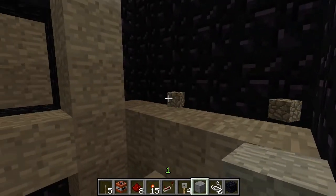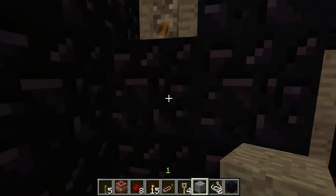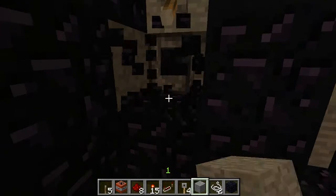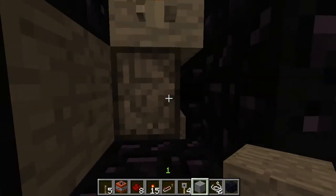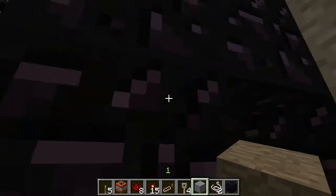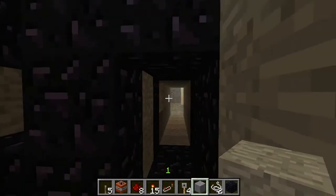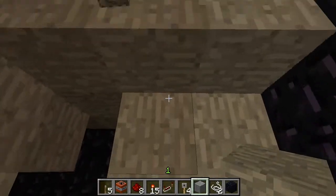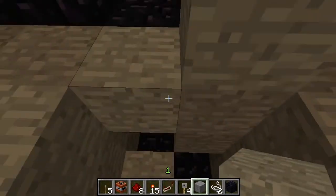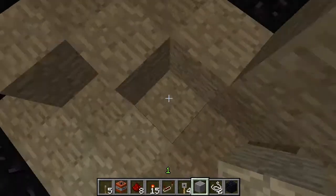Yeah, that's pretty much all there is to the tripwire trap. But you can get a little more advanced — like, for instance, we could rig these pistons that operate this door to it, so that when the person walked in, the door was open, and as soon as they tripped it, the door slammed shut and they can no longer get out. That way they can't run away from the explosion and they're forced to just greet their doom, so to speak. Enjoy!